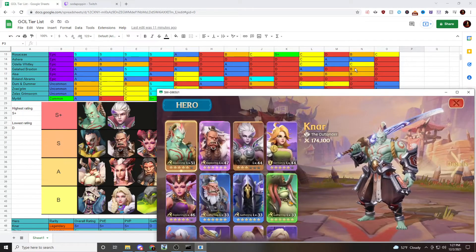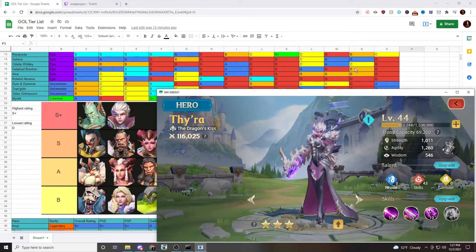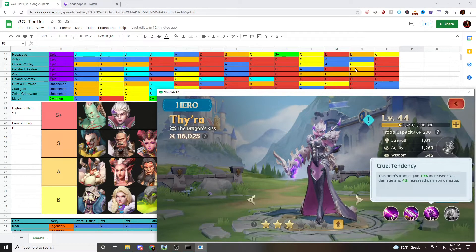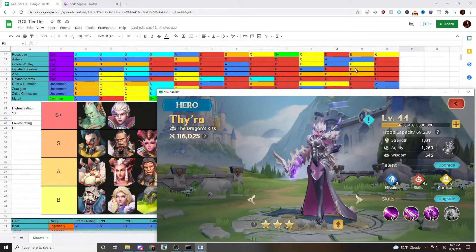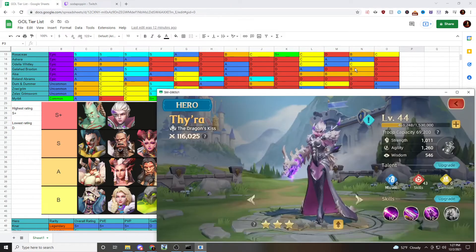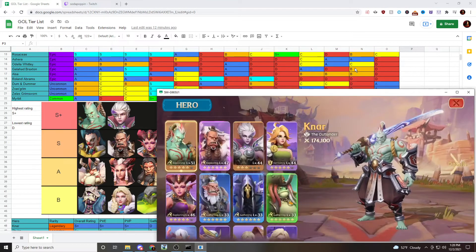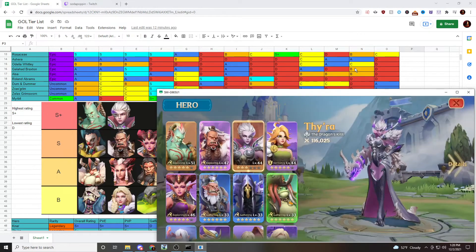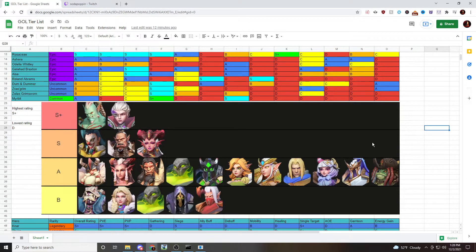Tyra is very close to Nar. Her first ability does either 900 or 1800 damage — if it only does 900 it also applies a stun. Her second ability has S+ tier debuffs with 10% skill damage and really good energy generation on her last ability. Her artifact provides stuns, and Nar's artifact does even more damage, so Nar is likely the highest single target damage hero in the game. They share the S+ tier by themselves, and in S tier we have Triple A.